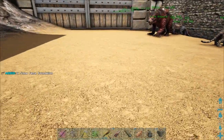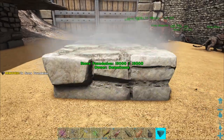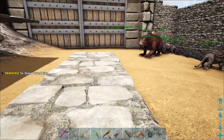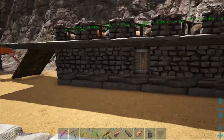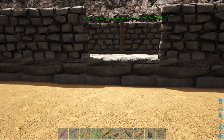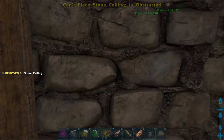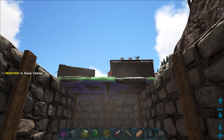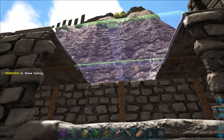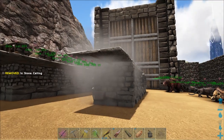Let me quickly show you how I built this. I built out five foundations - one, two, three, four, and five. Then I built the walls around with a doorway, so 11 walls around there with the doorway. I'm not going to put the doorway on just so you can see what's underneath. Then I built the ceilings on top from the inside, just to make sure they snapped properly. I threw another ceiling out the back and put a ramp on.